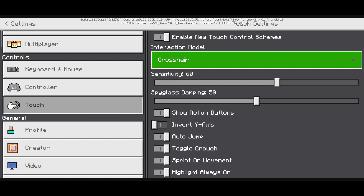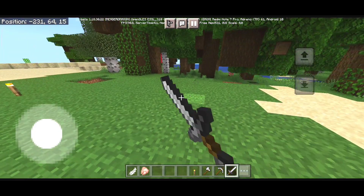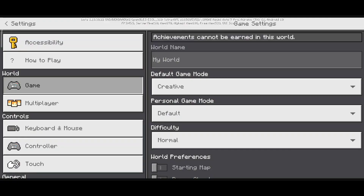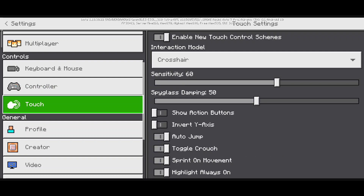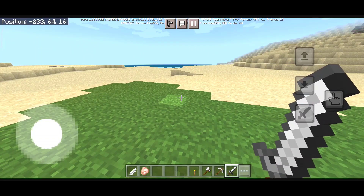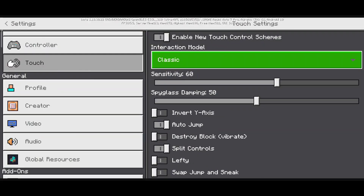Next we have the crosshair option, so go to Settings again and select crosshair. Here you can see a new option that says 'Show action buttons' — this is really important. If you turn off the action buttons, there's no block-placing or attacking button. Make sure to turn 'Show action buttons' on and you will get two more options for placing and breaking blocks.